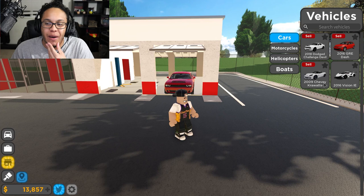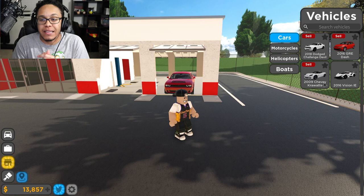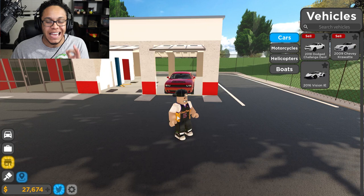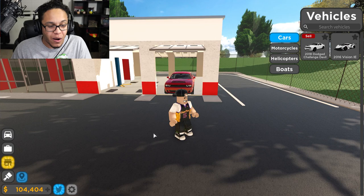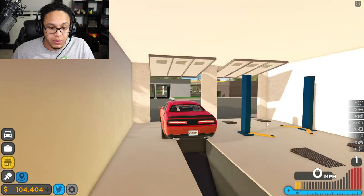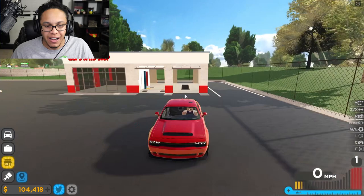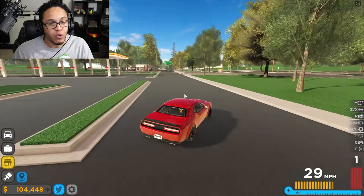In last episode I purchased this Dodge Demon, which is behind me as y'all can see. Today I'm trying to earn a little more money, but the first thing we gotta do is sell off some cars — every car I have that's capable of being sold except for this Dodge Demon. I just realized this Dodge Demon doesn't have a passenger seat — I don't know how I haven't noticed that before.